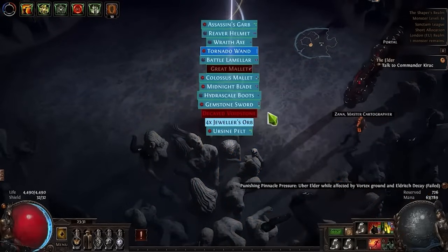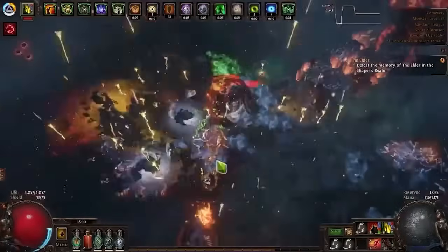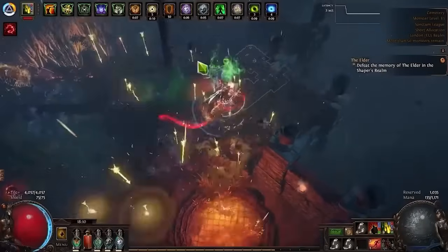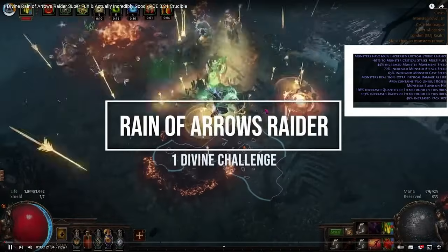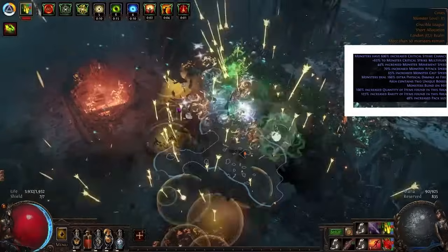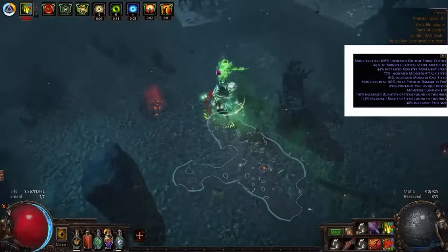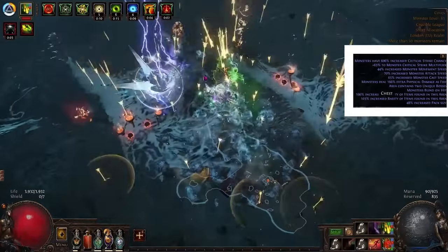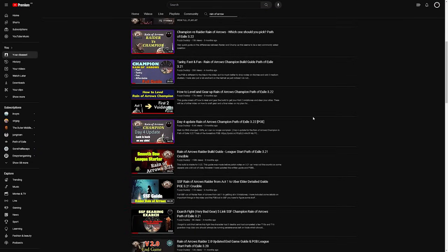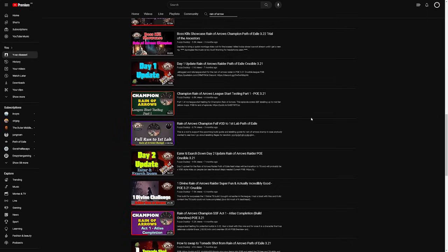For those that don't know my content, I've played Reign of Arrows at League Start since 3.20 and it's been an absolute blast to play on a budget every single time. This is going to be a very detailed build guide into the skill and the ascendancy, but feel free to use the timestamps to skip or come back to relevant sections. There is also a ton of material on my channel for Reign of Arrows and Raider, and most of it is still relevant as the build has gone through very few fundamental changes in the last 3-4 leagues.